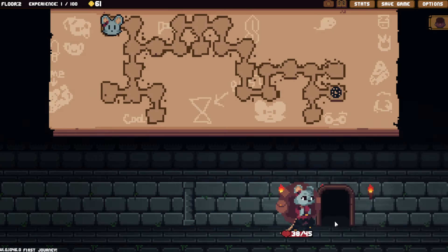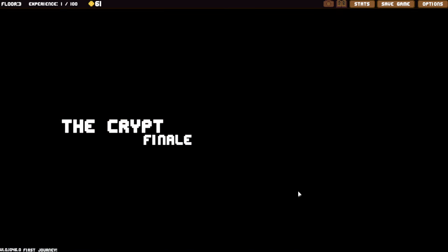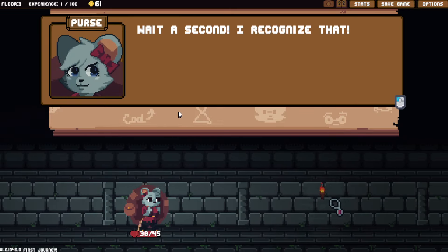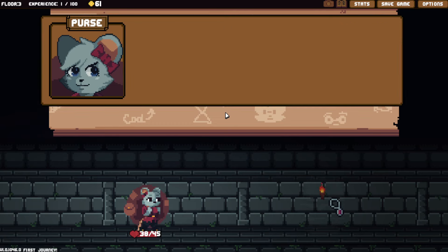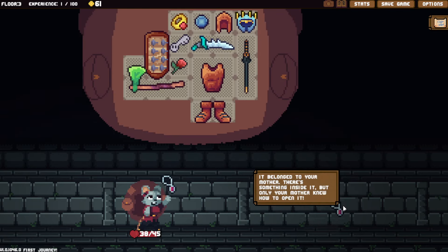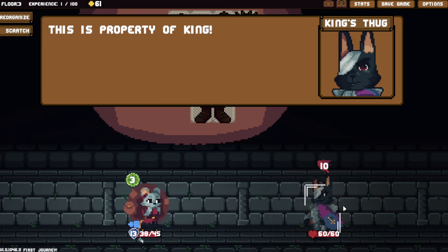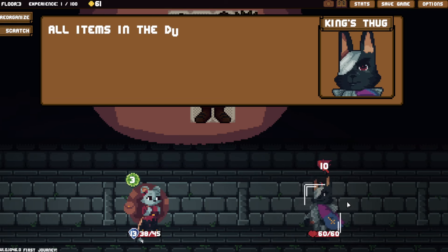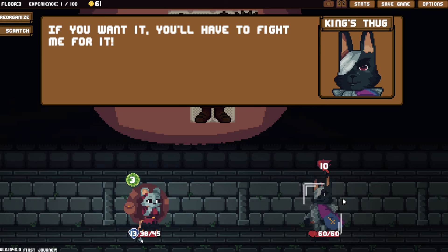Leaving, going to the next room. A crypt final — guess we'll make this a little extra long video and fight whoever this guy is. Wait a second — I recognize that. It's my mom's lost locket. You could have a clue about where she is. It belongs to your mother, there's something that happened. King's thug — this is property of the king. Not thug king, just king. That's mine. All items in the dungeon belong to him. If you want it, you'll have to fight me for it.